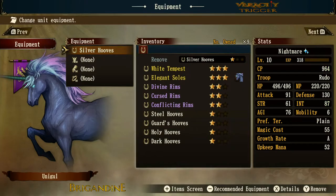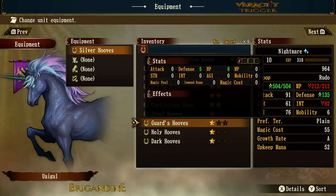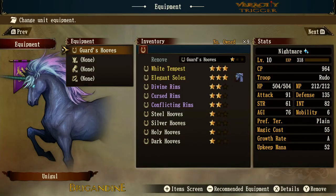Let's equip the Silver Hooves — that's what it looks like there. Now the Guard Hooves: every time you see 'guard' it basically means defense, and that holds true here — it gives you five defense and eight hit points. You can see the green arrow upticks and the red arrow downtick because you're losing stats from the previous piece of gear you're unequipping.